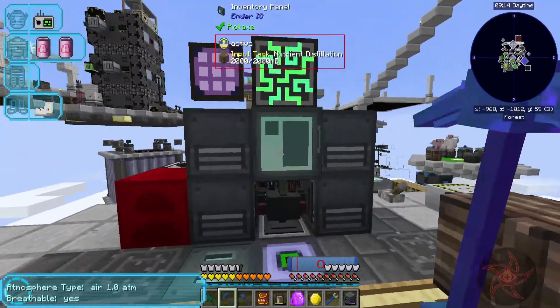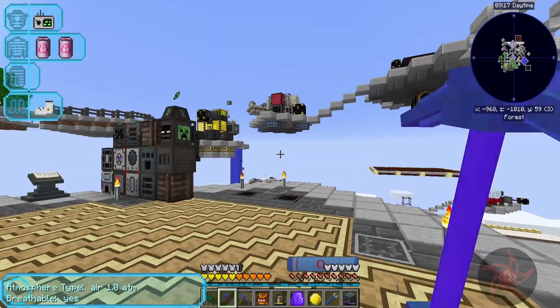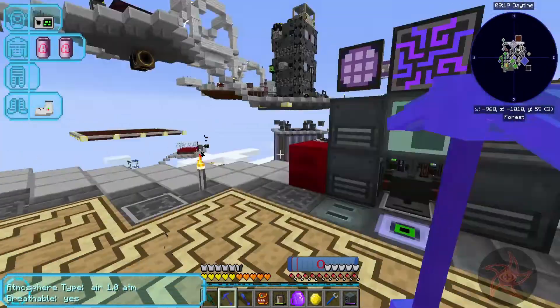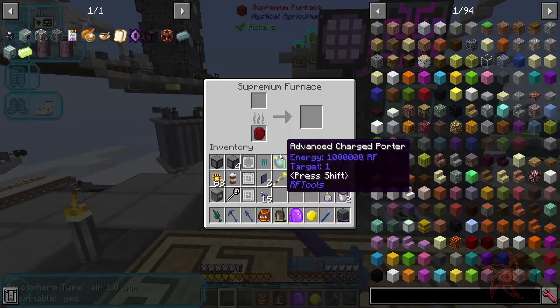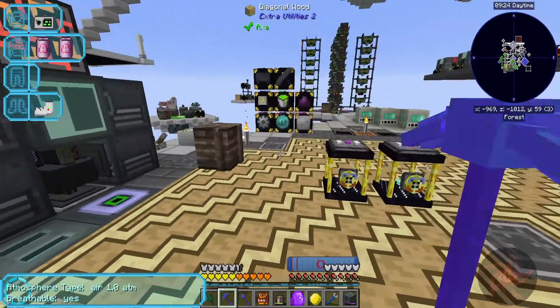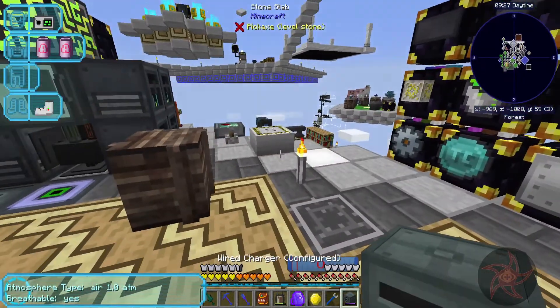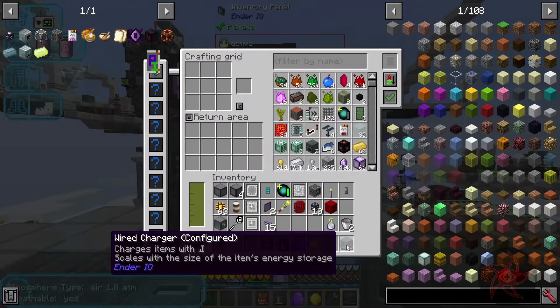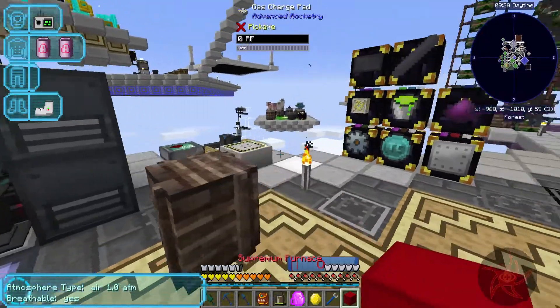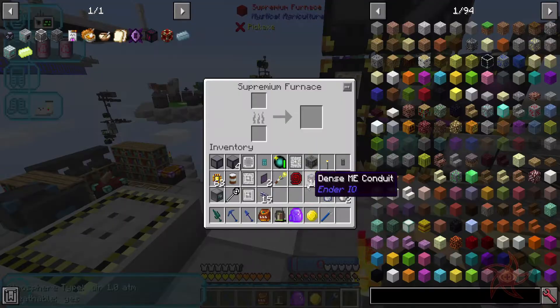That's the door factory, which I'm probably never going to use. I do love the mod, but with my base design, I don't really see doors being an issue. That's just an energy storage, which is honestly tiny compared to what I actually use. Let's put the charger away for now.